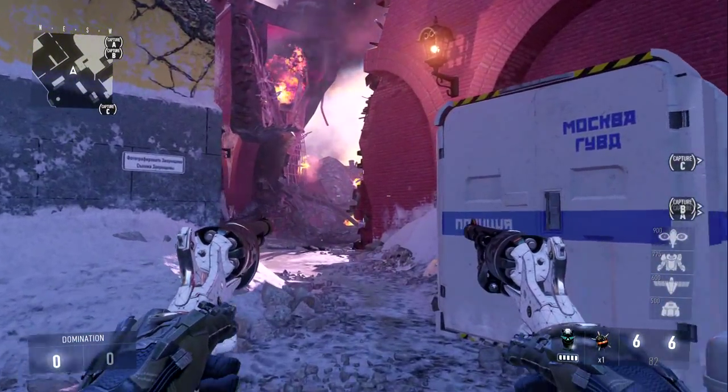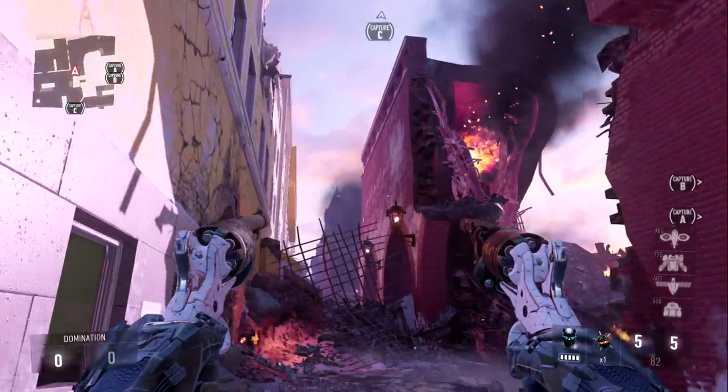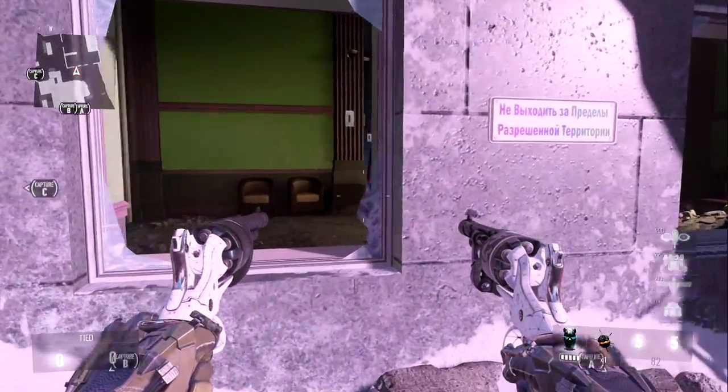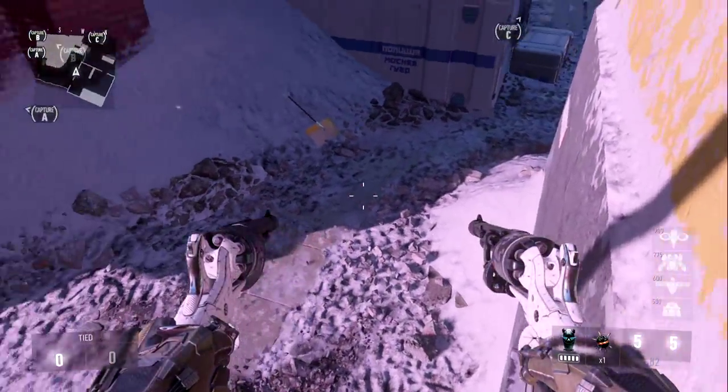What's going on guys, my name is T'Curly Glitches and today I'm going to be bringing you a brand new glitch on the map of Kremlin. To pull this glitch, what you're going to need to do is come over to the point of the map where I am, come up to this wall, boost jump onto this ledge and turn around.